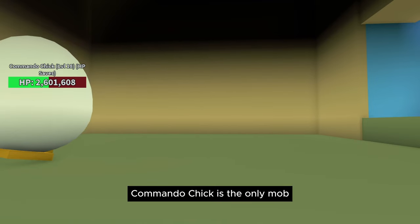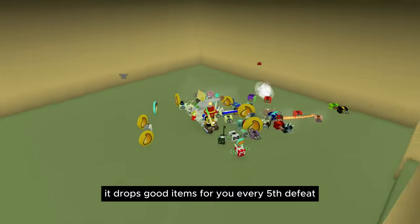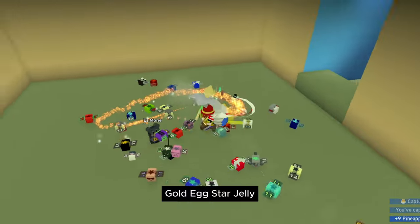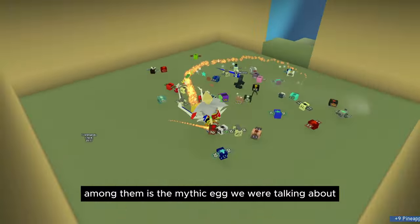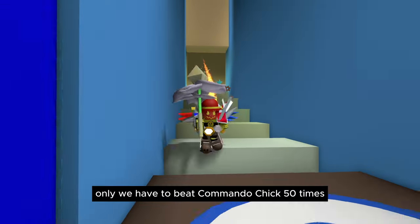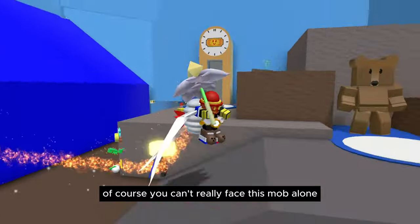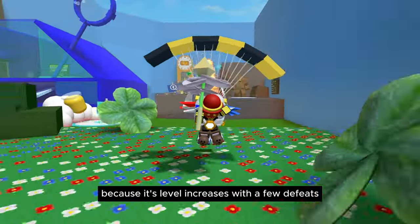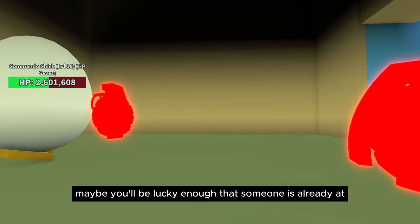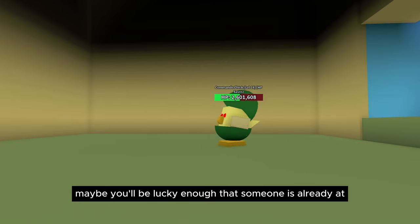Commando Chick is the only mob that is guaranteed to drop a mythical egg. It drops good items every fifth defeat, such as tickets, gold egg, star jelly, and many others — including the mythic egg. You have to beat Commando Chick 50 times to get it. You can't really face this mob alone because its level increases with each defeat, so go to public servers and ask people there for help. You might be lucky enough that someone is already fighting Commando Chick.